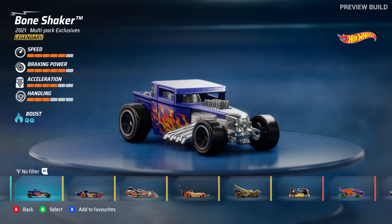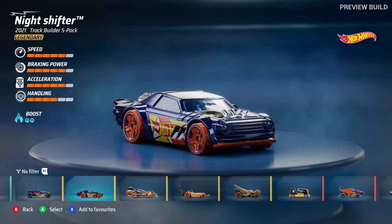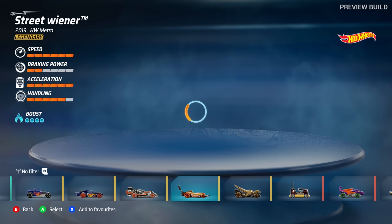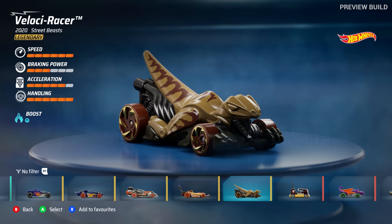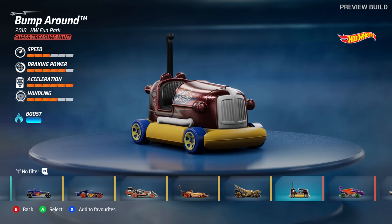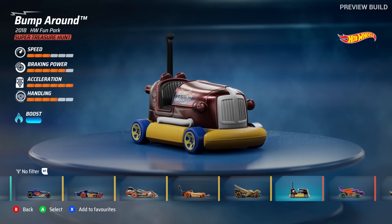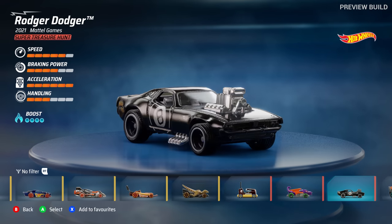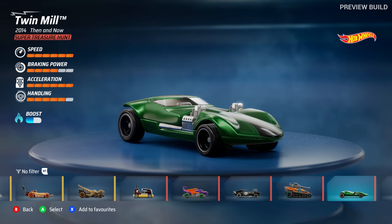Let's look through the vehicles — there are so many in this build and there's more for the full game. The Bone Shaker didn't have much boost, handling not great. The Night Shifter has slightly better handling, better stats in general. The Power Rocket — and a Hot Dog Street Wiener, I love that! Look at the handling on that, might have to use it. Bump Around — so I'm guessing super treasure hunt is the rarity, so these are all legendary vehicles.